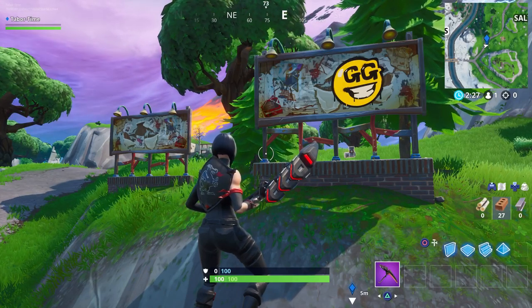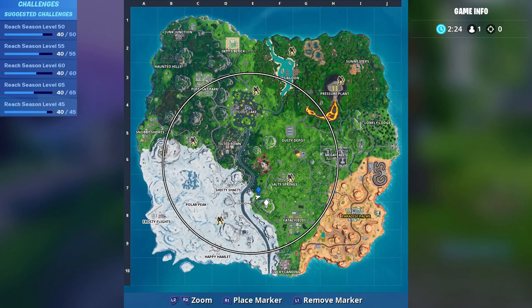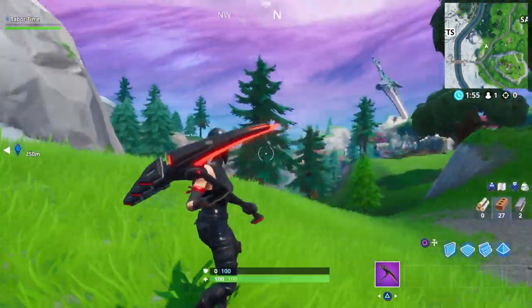I'm doing this video before the challenges are live, so if it does give you credit just by gliding by, do not land — just get credit and immediately work your way towards Shifty Shafts, because that's where the second billboard is located.